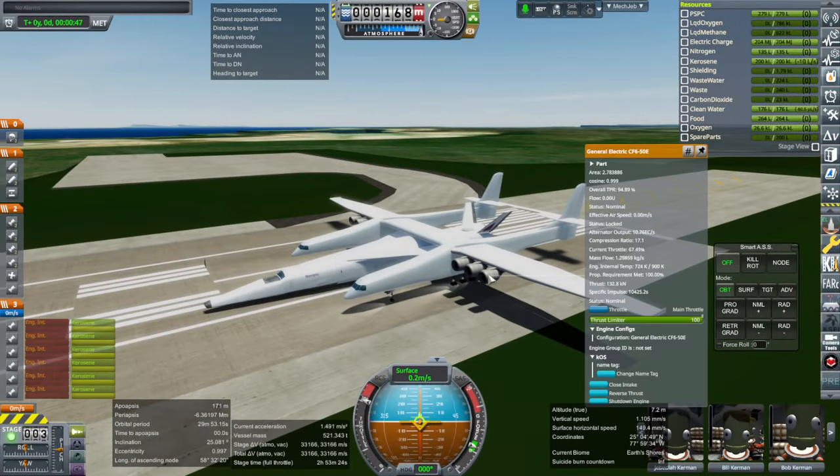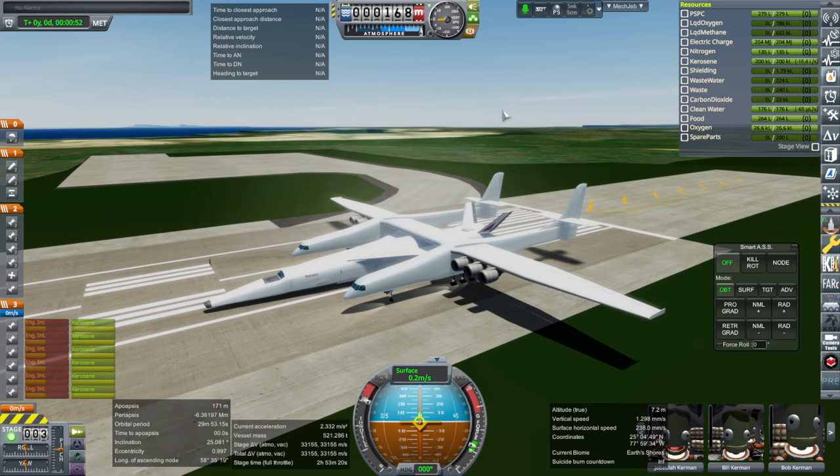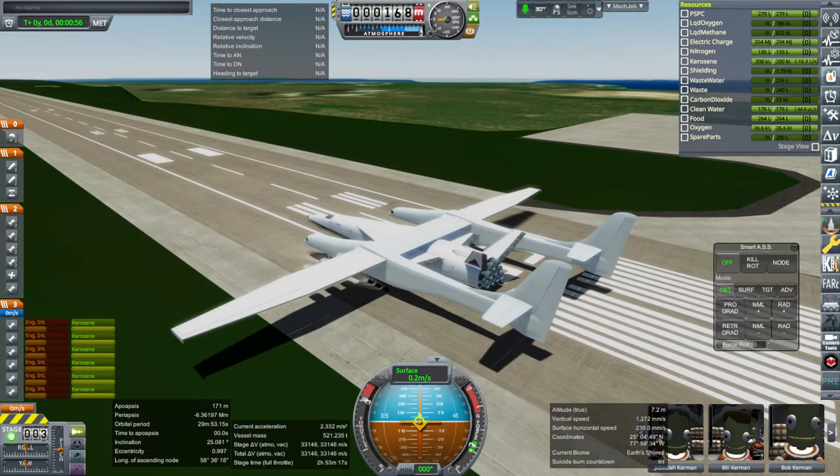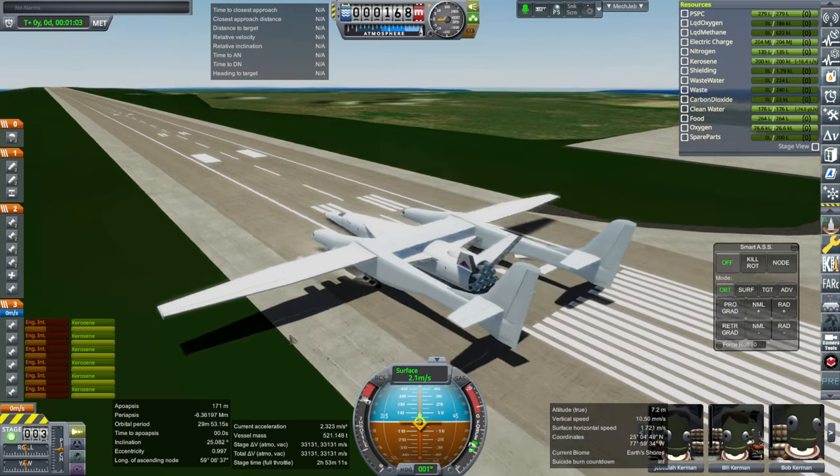The real engines get 252 kilonewtons, but these only get 203 it looks like, so we'll have to see whether that has any effect on things. Currently the wing doesn't have any flaps, so that's not great. Okay, on we go - can we take off?